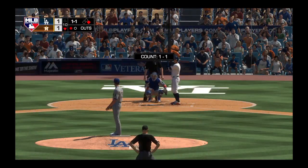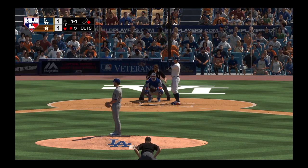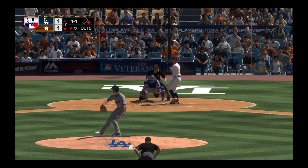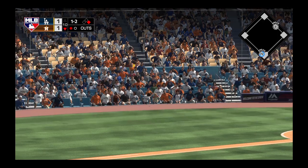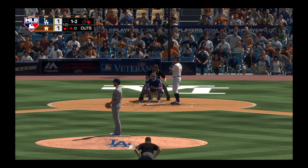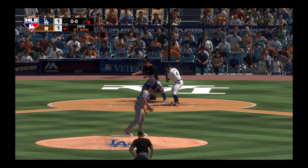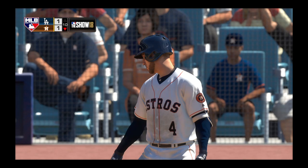Now back to the top of the lineup, stepping in — George Springer. He's got a chance to end this one and send these fans home happy if he can get a ball deep up into the gap. Fouled away. Now the one and two pitch — got him looking with the fastball, as that had some two-seam movement to it. Two gone.